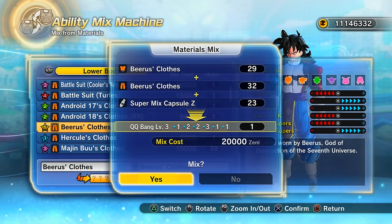I've still got my 30 Super Mix Capsule Z. Now I want to buy a lot of the Light Hero Suit top and bottoms and mix them again.